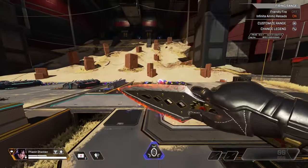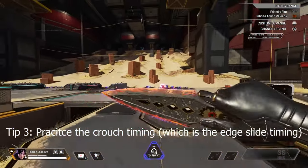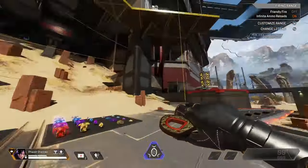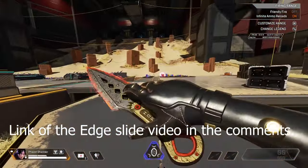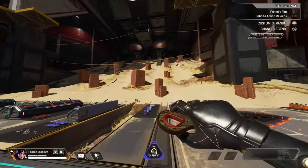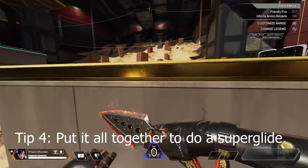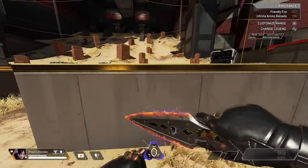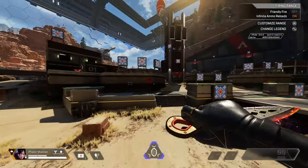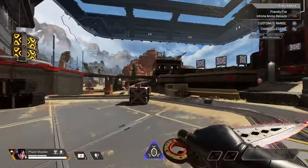Once you have the jump button timing down, when do you press crouch? You press crouch on the edge slide timing. Once you're able to learn how to edge slide — which I also made a video on — it's basically going up to a wall, mantling, and after you're done mantling you hold forward and press your crouch button and you will slide propelling you forward. Once you have the edge slide timing, you have all the components to superglide. Just put them together: press jump on the mantle timing and press crouch on the edge slide timing, and with that muscle memory you will be able to superglide.